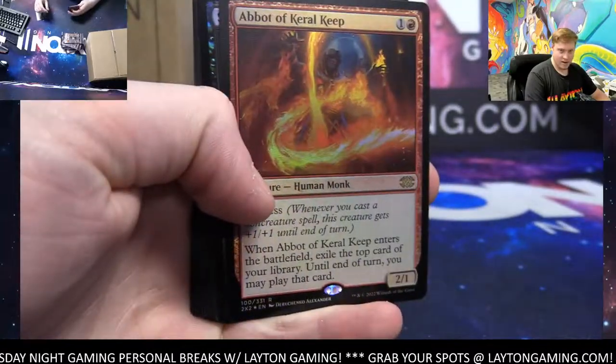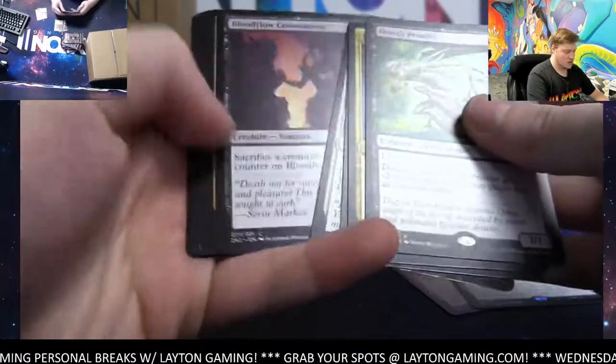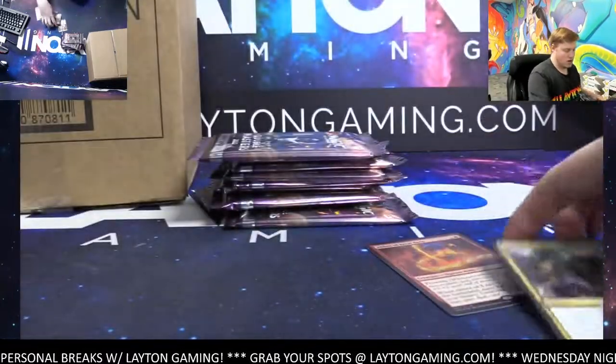Abbott of Keral Keep foil rare — not a bad start. Shadowborn Apostle, Ring to Light, Luna's Prowler. Not bad, not bad.